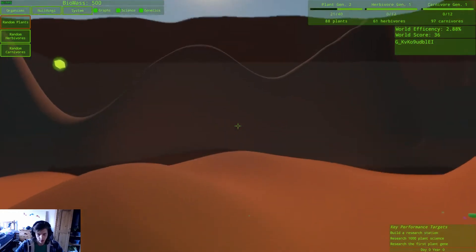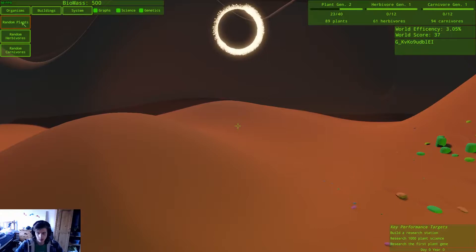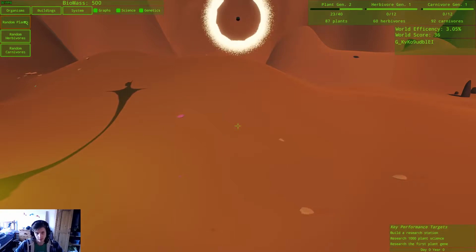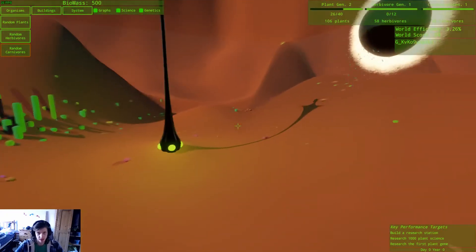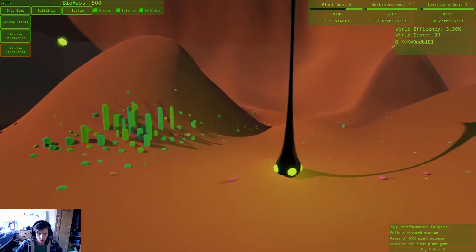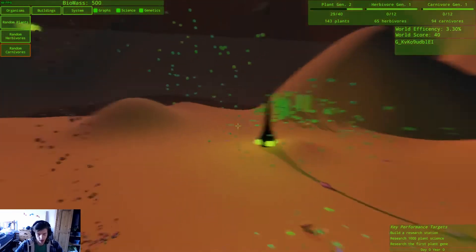So if we get some random plants, more random plants over here. I'm not sure if biomass is meant to be herbivores, carnivores, or both, or all three, or just plants, or whatever. Let's spam some stuff out — I want to at least get this research station. But my biomass doesn't appear to be going up, so I'm not quite sure what that's all about.